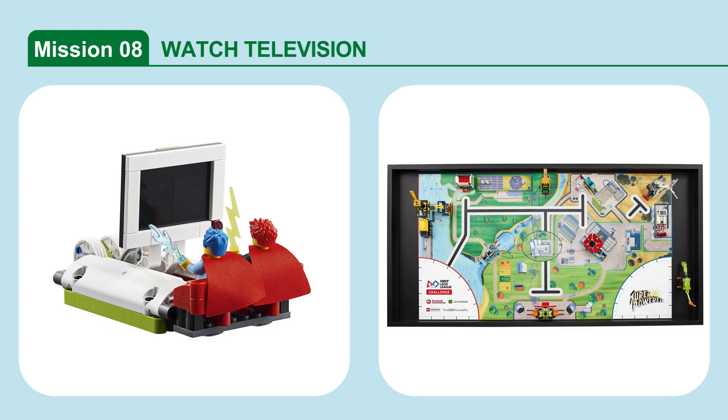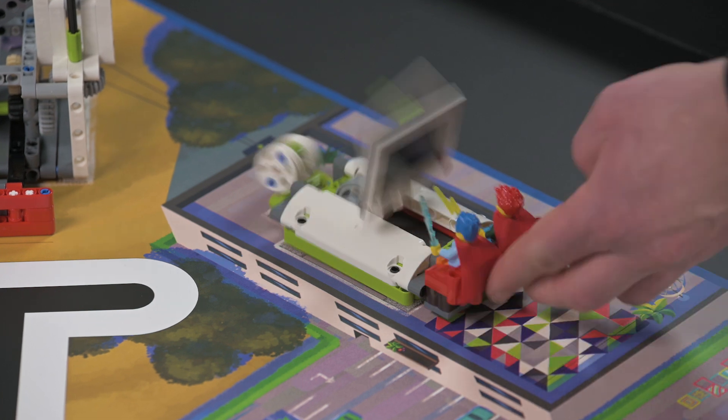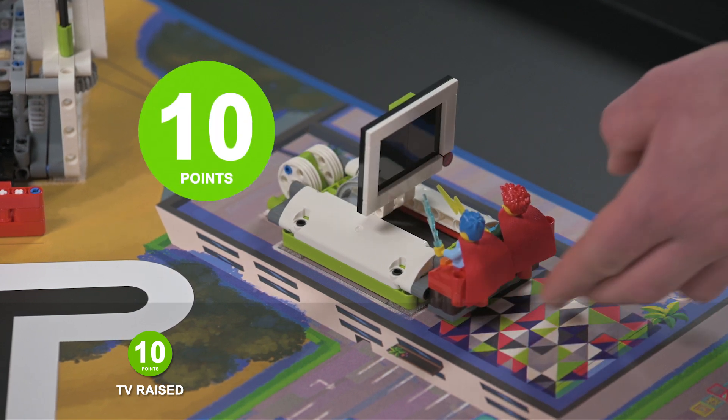Mission 8: Watch Television. Raise the television screen and move the energy unit to the television slot. Score points if the television is completely raised, and additional points if there is an energy unit completely in the green television slot.